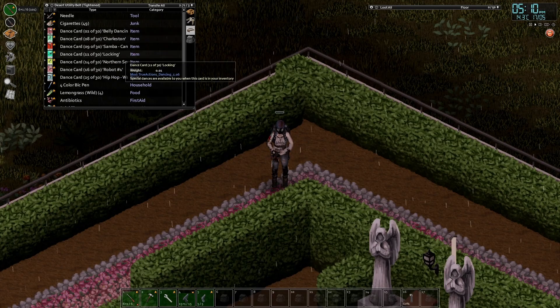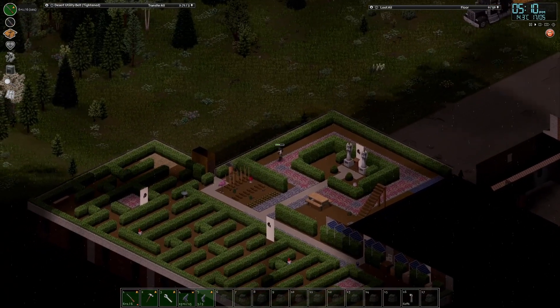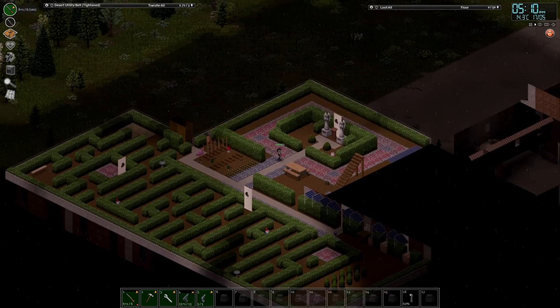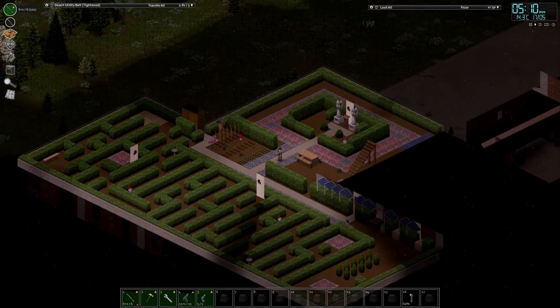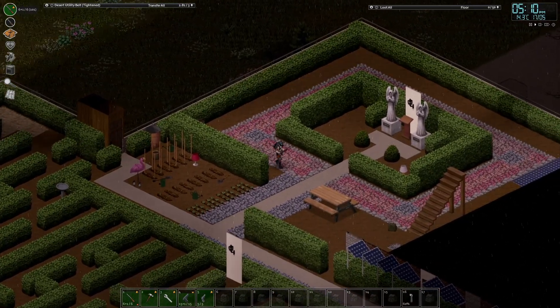Our electrical skill is not high enough yet to make this solar failsafe. The idea is that when your solar grid runs out, it automatically turns your generator on. That sounds good, so we should probably find some things around here to disassemble and get the last 100 or so points we need in electrical.